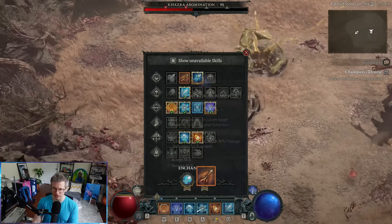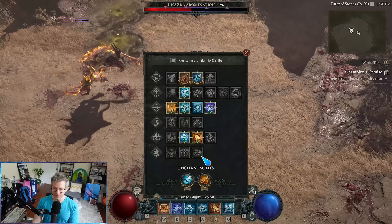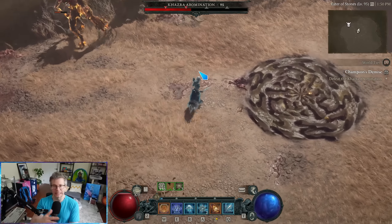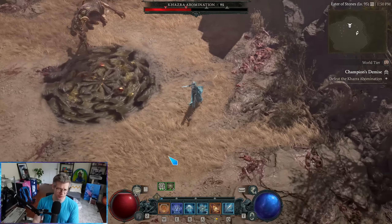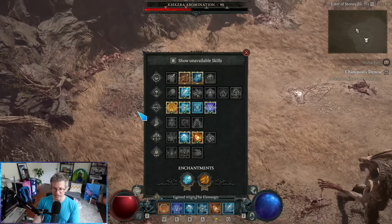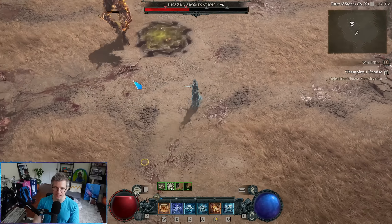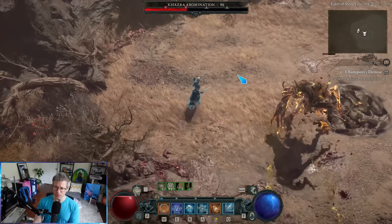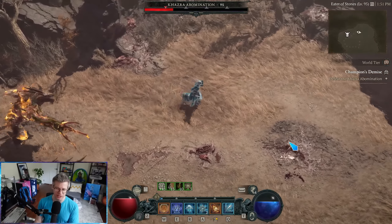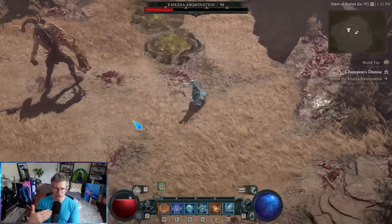The other thing I'm using here is the Frostbolt Enchantment. This says direct damage from skills — only from your skills, not from secondary effects like an Aspect — applies a chill. This makes both my Teleport and my Ice Shards apply chill. By default, Ice Shards does not apply a chill, so if I take this off, Ice Shards won't build the stagger meter at all. If I add this, you'll see it does make the stagger meter go up. If you sit here and spam it, there are diminishing returns — it goes up really, really slowly when applying the same status from the same skill over and over.